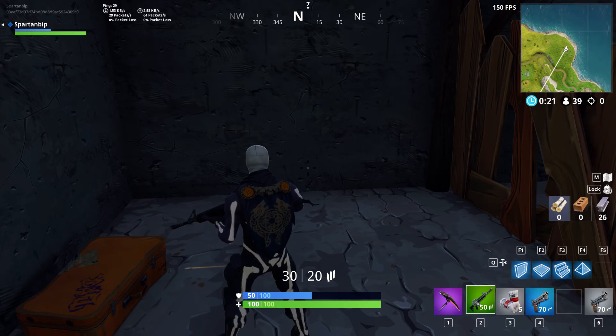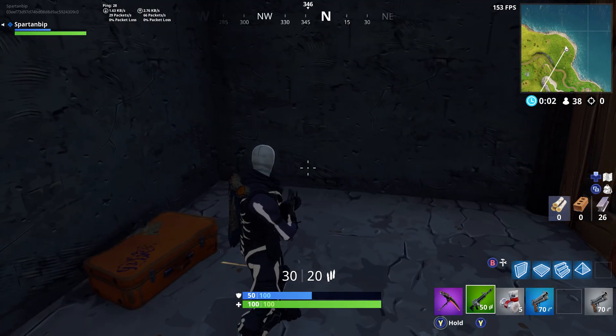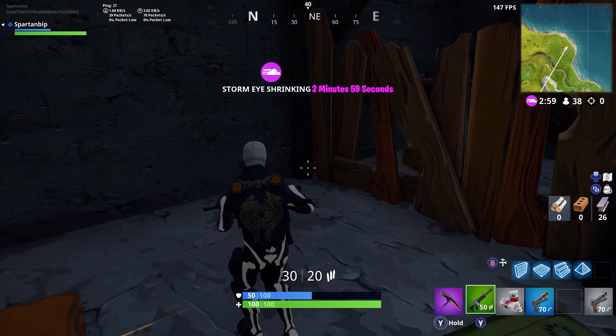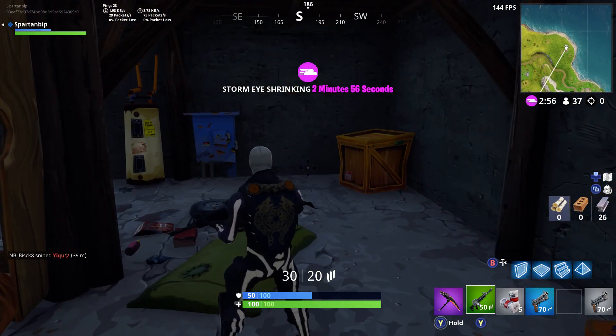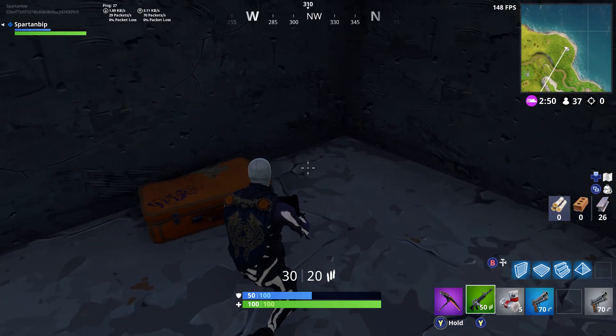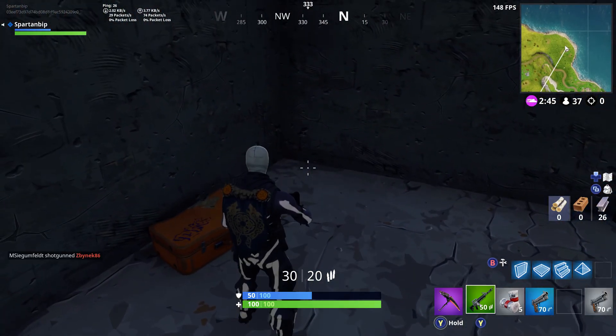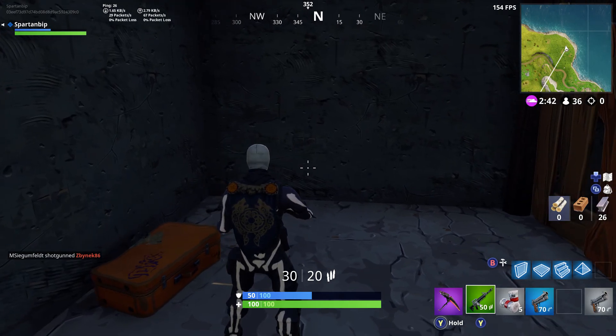Hi guys, welcome to my YouTube channel. In this video I will show you how to make Fortnite look more brighter. Over here you can see that it's really dark, and it's really hard to find ammo boxes and other things when it's really dark. So to make it more bright, you have to go to your settings.